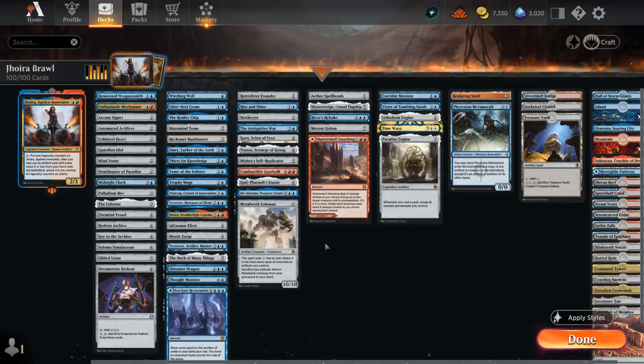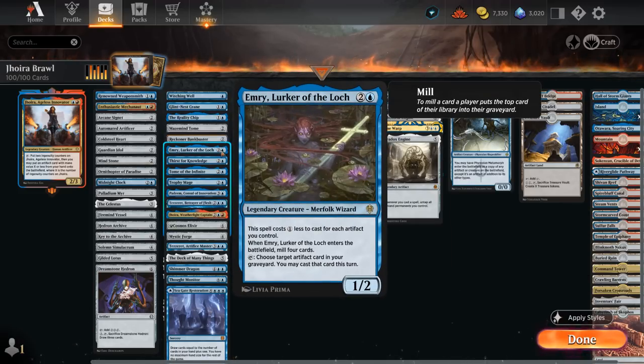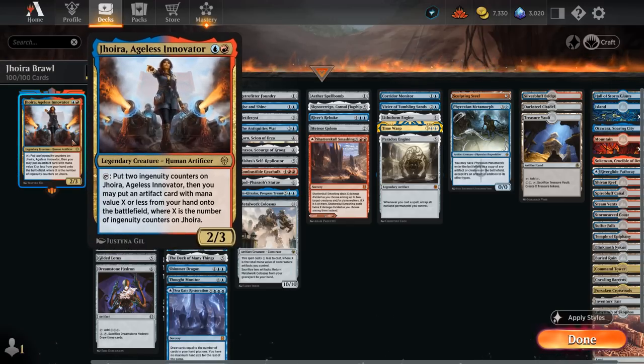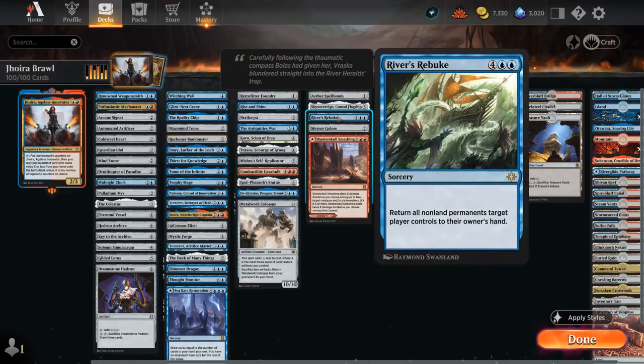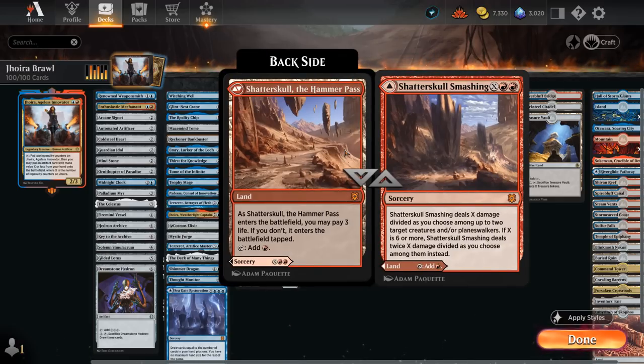The Interaction section includes ways to deal with opposing creatures: Spellbomb to bounce a creature — great synergy with Emery to keep getting it back — Sky Sovereign as a vehicle dealing 3 damage to a creature or planeswalker on entry or attack, River's Rebuke to bounce all their non-land permanents, Meteor Golem to destroy any non-land permanent when it enters, and Shatter Skull Smashing which can be played as a land or a removal spell.